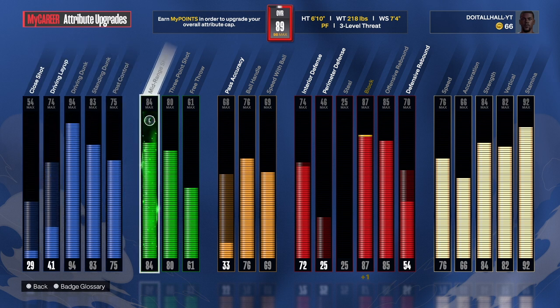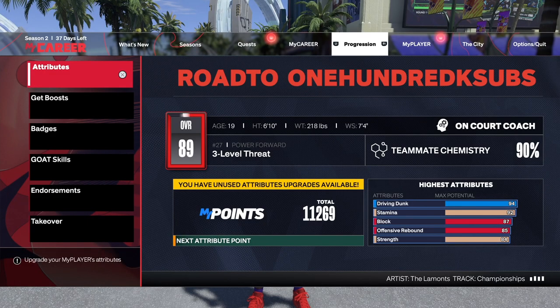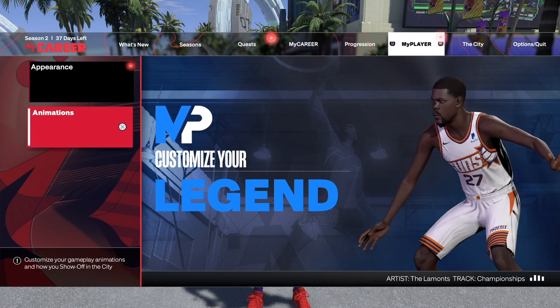For the three-point shot we got an 80, but I did an 84 on the mid-range shot, so I can get gold catch and shoot, gold medium magician, and things of that nature. The shooting is good on this build — don't get me wrong. Now let's get into what you guys came to see — the jump shot.